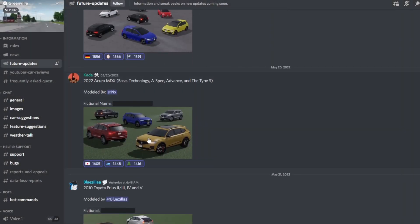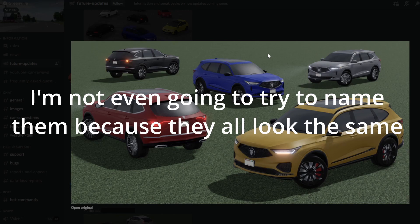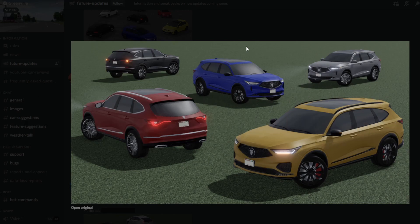The next car is the 2022 Acura MDX. There's the base, technology, A-spec, advanced, and the type S. I think this is a really, really good looking car — it's got sharp edges and looks really aggressive. I'm pretty excited for this, to be honest. This is a very, very nice looking car.